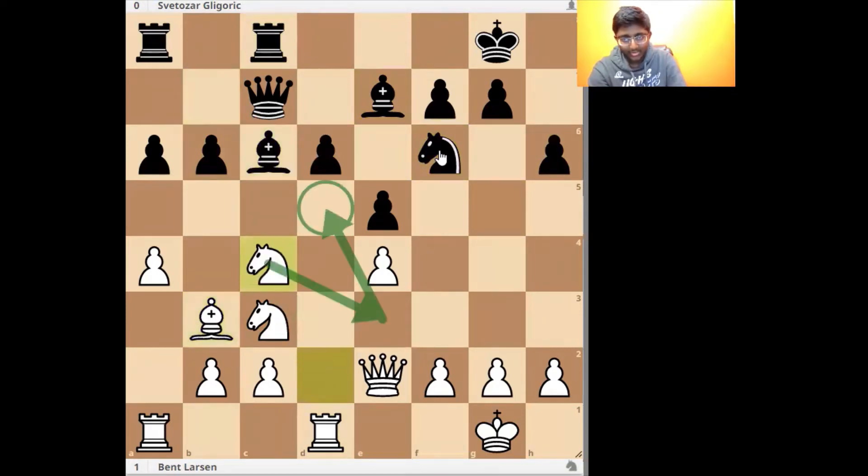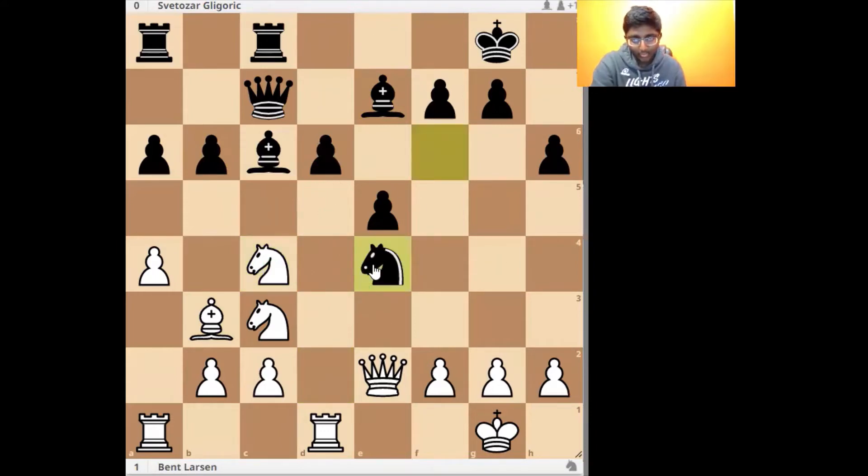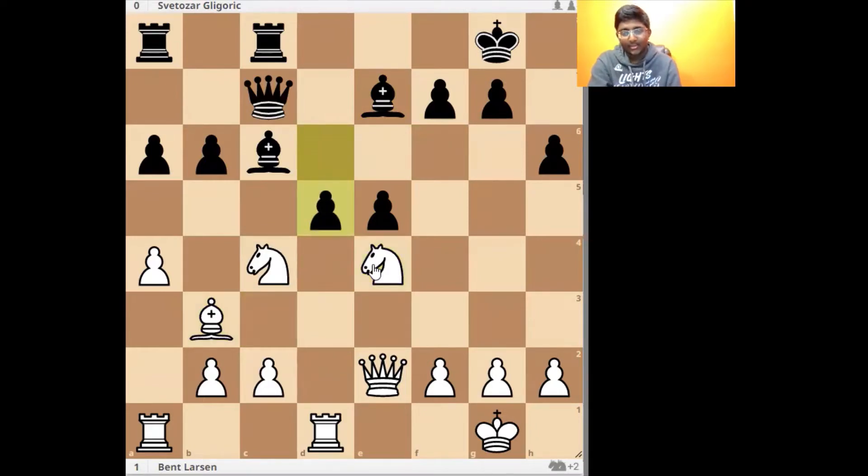Bishop c6, Knight c4. Now Gligoric plays a sharp move here — you can pause the video and try to figure out what Gligoric played to try to equalize the position. Here Gligoric played Knight takes e4, Knight takes e4, and d5, going for this central fork.